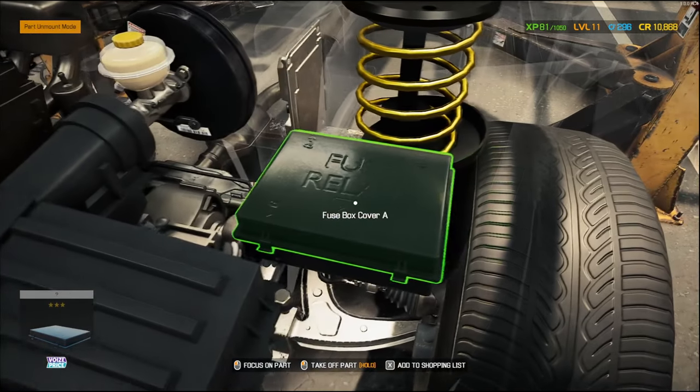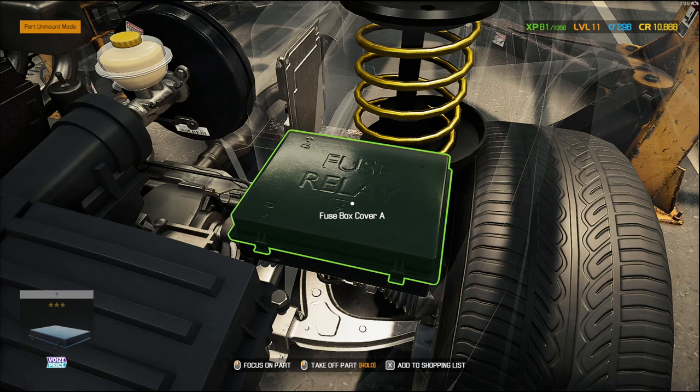The next tip is: don't forget the fuse box. It exists to make things more realistic. It's relevant to starting a car or finishing a job — if the car doesn't start and the starter is in good condition, it's probably a fuse.